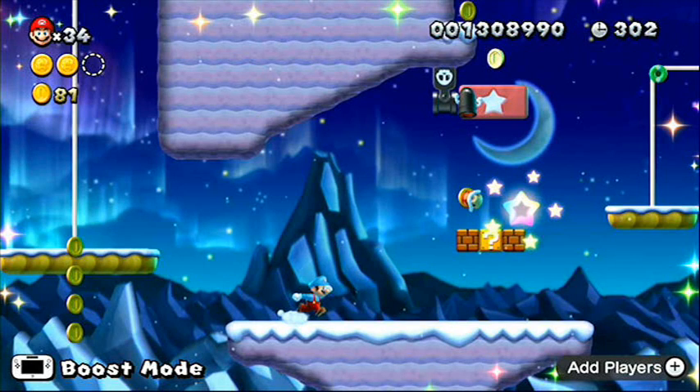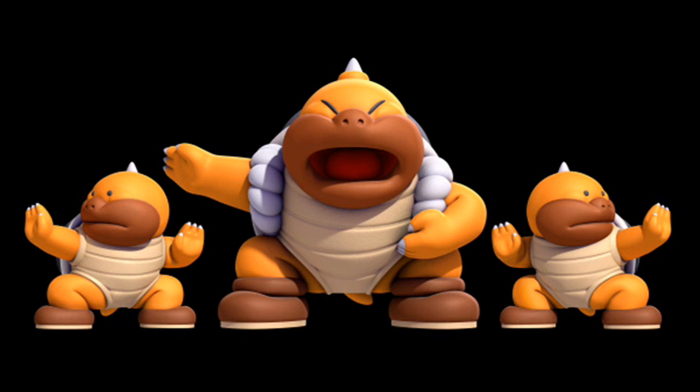There are a lot of challenges this time around. You can see more details in the links in the description. One special challenge has you protecting a Monty Mole on a raft while knocking out Goombas on a slow raft. Other examples include making it through a stage without touching the ground, and having to beat the big island level without defeating a single enemy — so it's going to be really challenging.